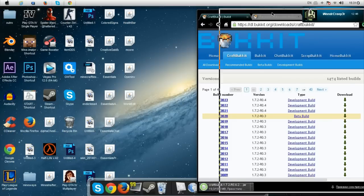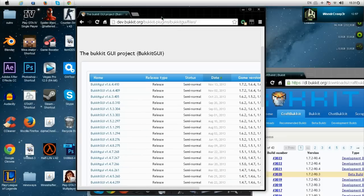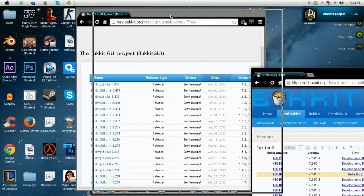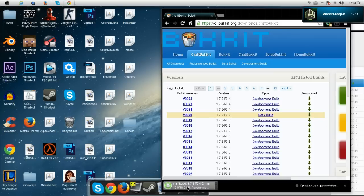We're going to put this — where's the server folder? Where did I put the server folder? Oh, there it is. Sorry about that, I'm not organized. It's here. When it's done, you're going to put it in this folder. You're going to paste it in.